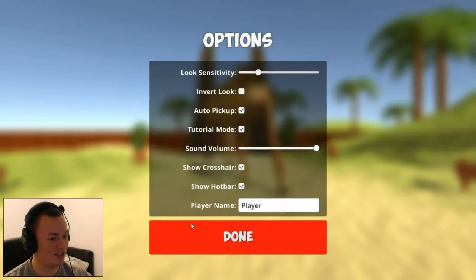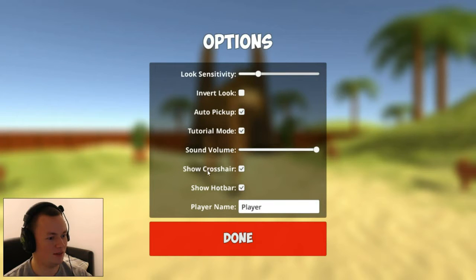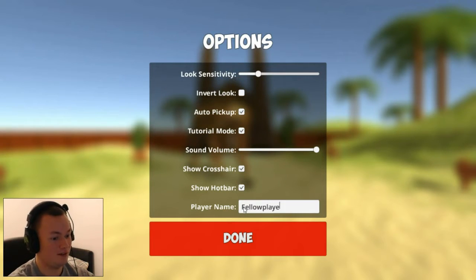I need to check the options here because it's so open. Play an A — gotta change that, definitely gotta change that. It's not player, it's fellow player.